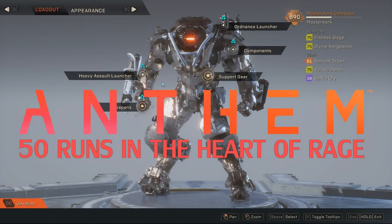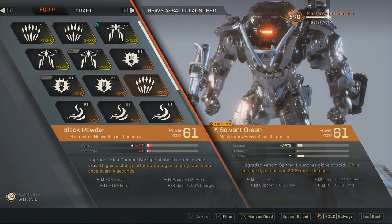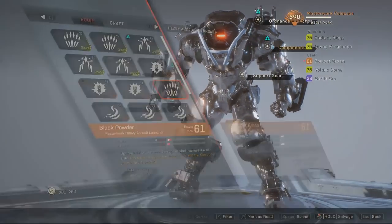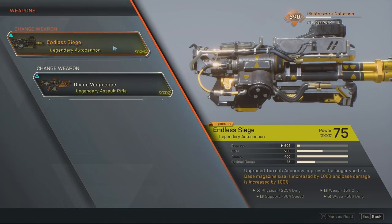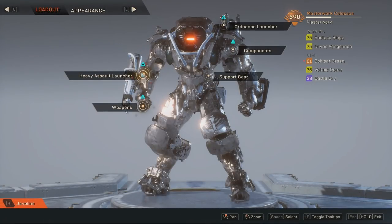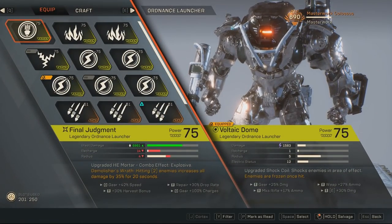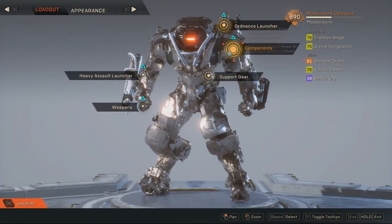Hello everyone. I did 50 runs in the Heart of Rage stronghold on GM1 difficulty after the loot update with exactly the same loadout that has 88% luck. I didn't change a single item during my runs. I will do other activities as well, all on GM2 difficulty like free play, strongholds, legendary contracts and compare them, but Heart of Rage on GM1 is the easiest way for most players to get legendary items and it gave me very good results on first attempts, so I decided to start with that.